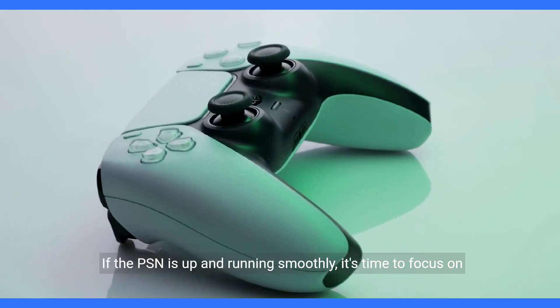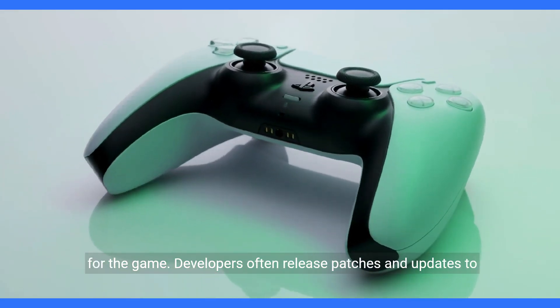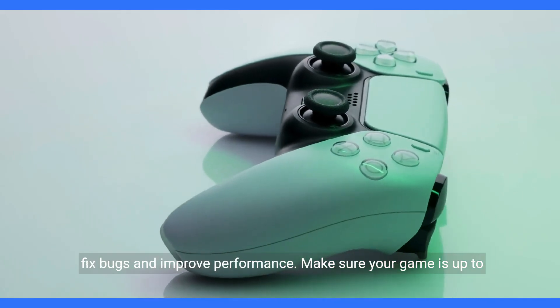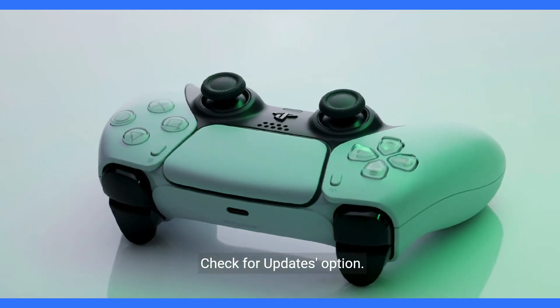If the PSN is up and running smoothly, it's time to focus on the game itself. Start by checking for any available updates for the game. Developers often release patches and updates to fix bugs and improve performance. Make sure your game is up to date by navigating to the game's main menu and selecting the check for updates option.